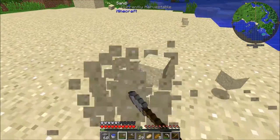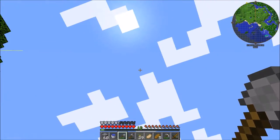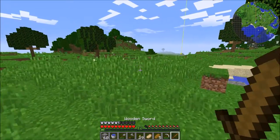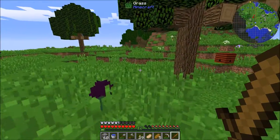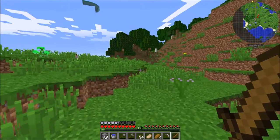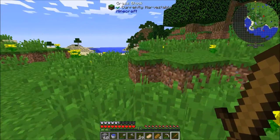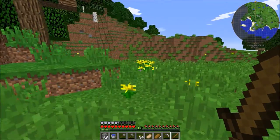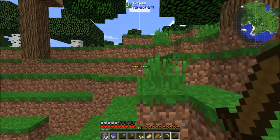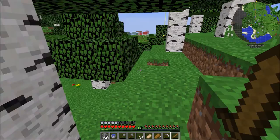We got a ton of sand now so we can build a smeltery. Let's explore a bit more - it's about noon so we have time. Let's head towards our house but explore this way too - don't forget to eat. Got some big hills, another slime island, more chickens. There's another beach area and a big forest too - looks like birch trees. Yep, it's a birch forest biome.